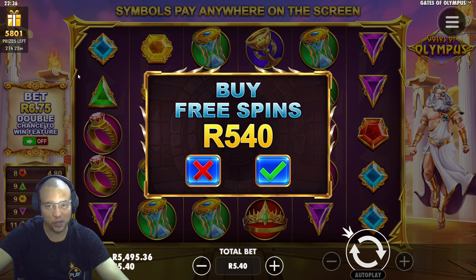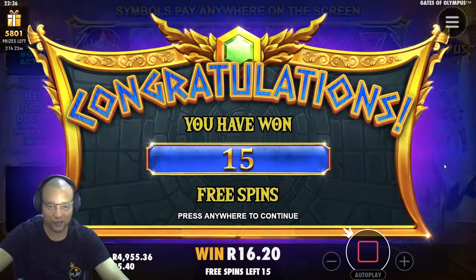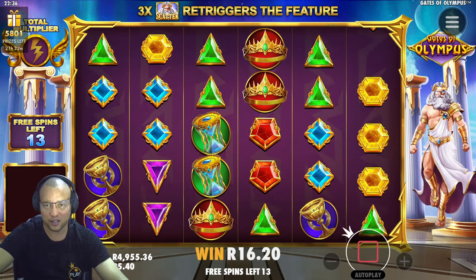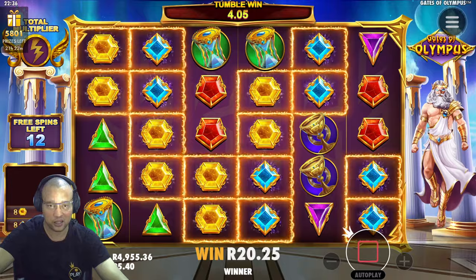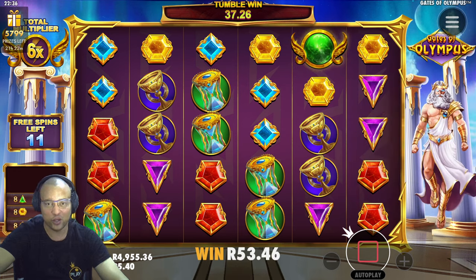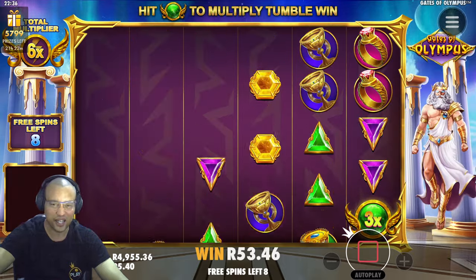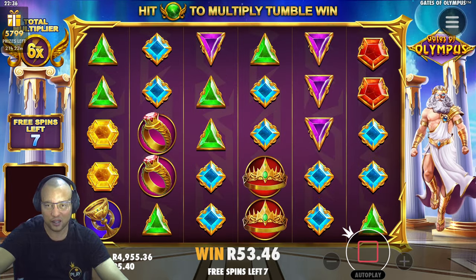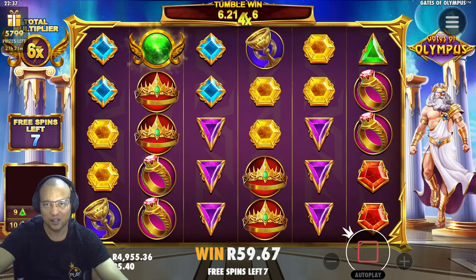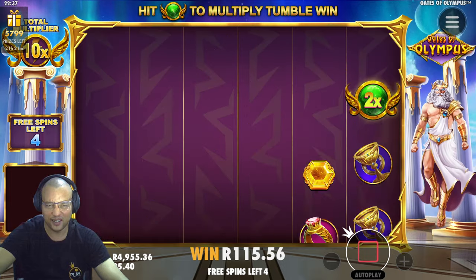We could get reds, we could get hourglasses — oh, just missing it. But 2000 rand, that's a 400x on our bonus buy — not bad! I think let's do one more bonus buy at 540. Guys, we are just over 5k! Let's do one more bonus buy and end our video right there. All we need to hit that 5k is 45 rand and we already got 16 rand. Usually when it does a re-trigger it just gives you the extra free spins and nothing else after that.